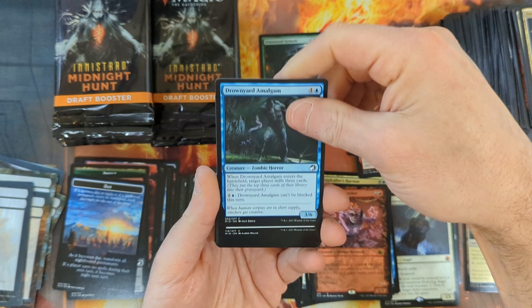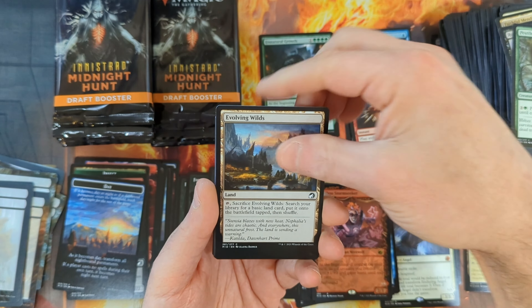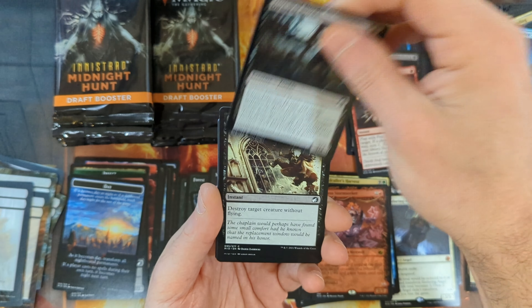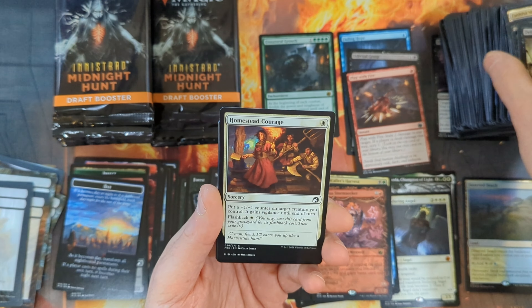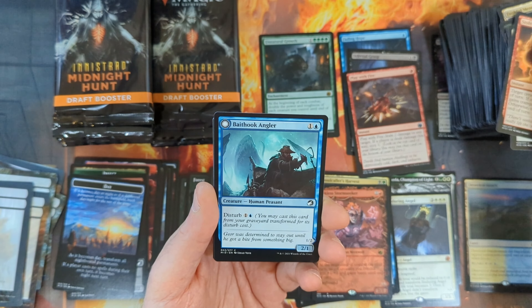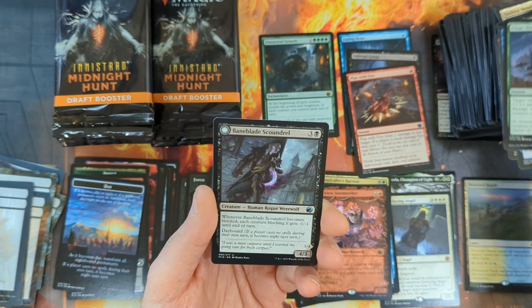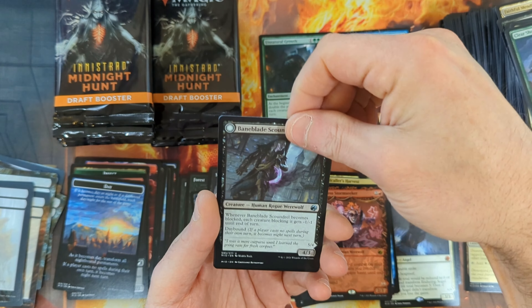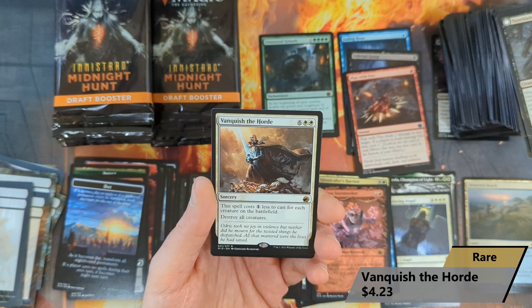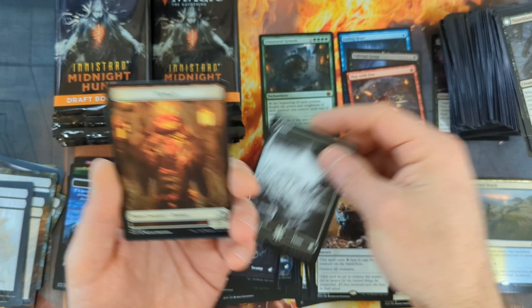Pack eighteen: Drowned Yard Amalgam starts with a Rotted Reunion, the Pestilent Wolf, the Evolving Wilds, Larder Zombie, the Diagraph Horde, Defense Strait, Homestead Courage, Bait Hook Angler, Scab Wrangler, Clear Shot, and the Bane Blade Scoundrel with a Vanquish the Horde coming in as our Rare — another card with decent value, just over $4. Then a Plains and a Human in the back.